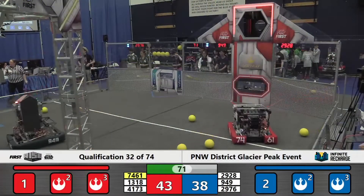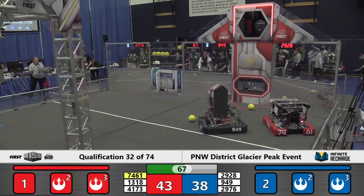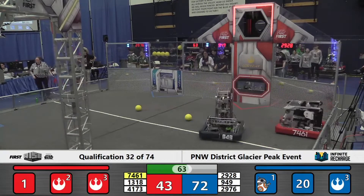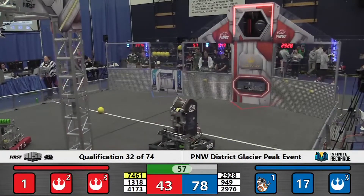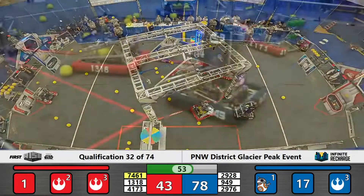Sushi Squad, a member of the Red Alliance, attempting to score. Several of their power cells do bounce off of the surface of the port — still a very, very tight match. Four more power cells scored by Spartabots of the Blue Alliance. They have completed the activation for stage one of their shield generator in this match.